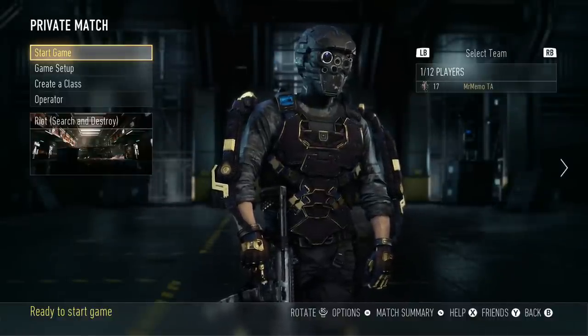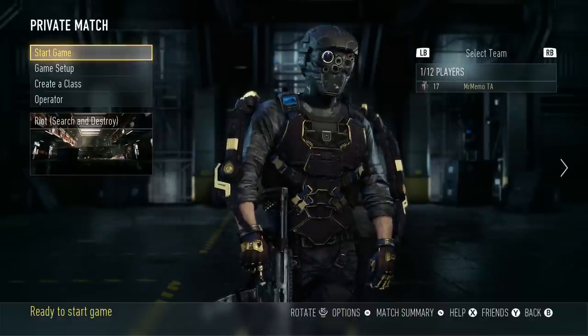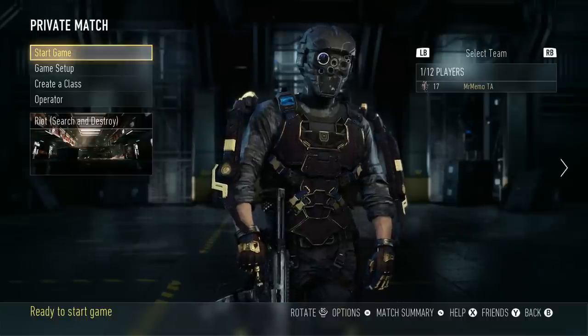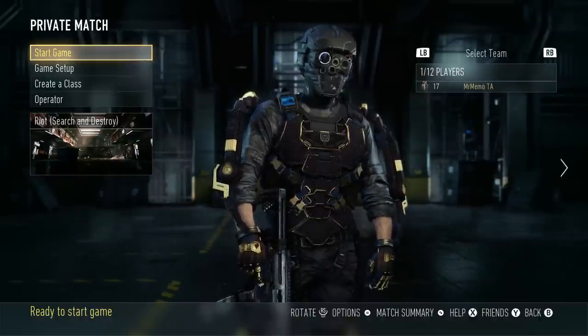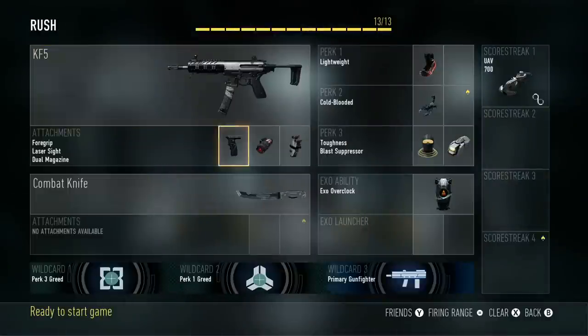What I'm going to be showing you guys today is two rushing routes on the map. One's going to be on offense, one's going to be on defense, and mostly all my strategy is based upon two players — one person guards and the other person rushes. What I highly suggest for you guys is getting the EXO ability Overcloak; that'll help out a lot.